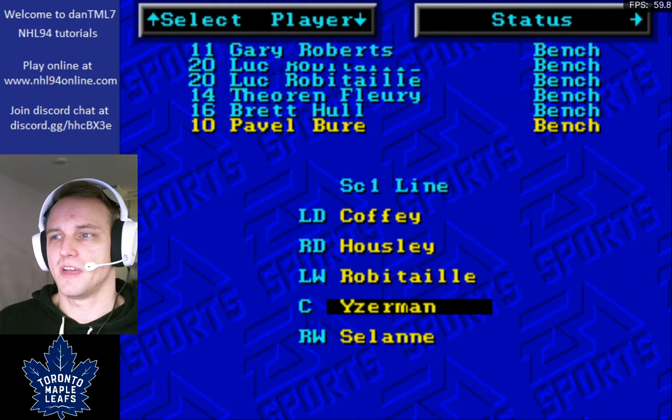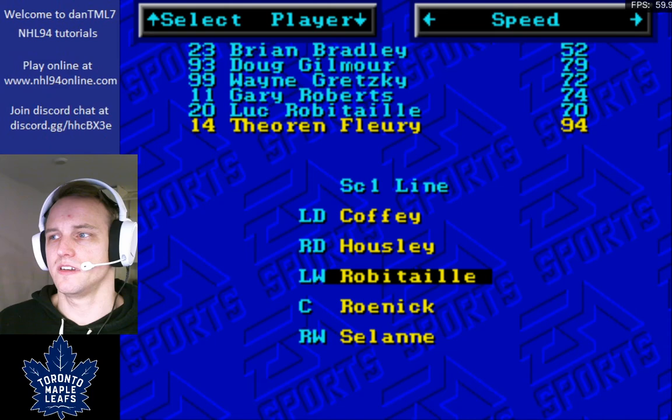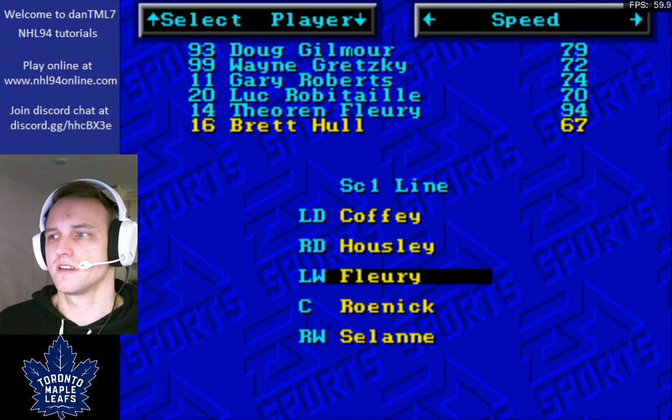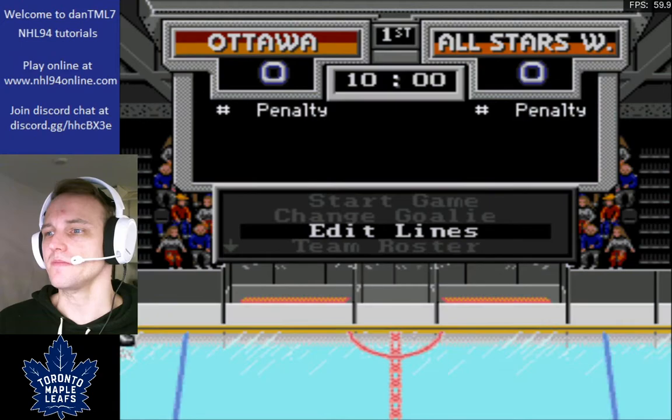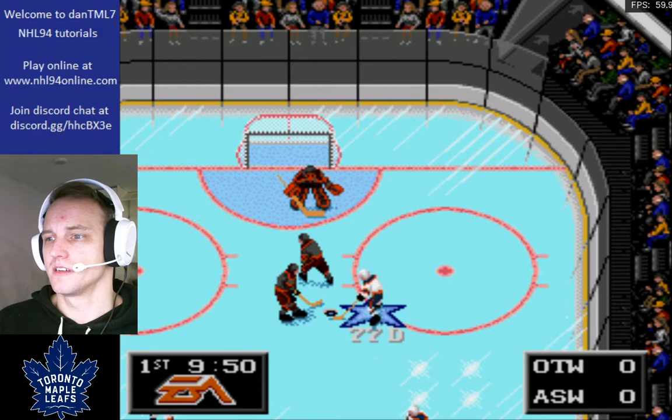So I'm just going to edit my lines here, put on some of my favorite players. Obviously got to have JR at center. Let's get some fast and agile people here — Selanne, Theo Fleury is fun to play with, and I'll go Pavel. I like speed. So in case anyone else is wondering, this is often a typical run that people will do to try to get the most amount of goals possible.